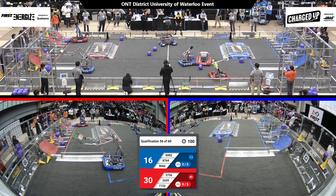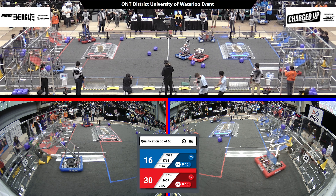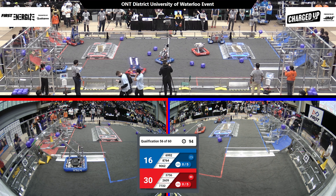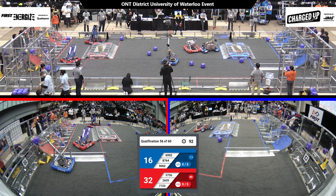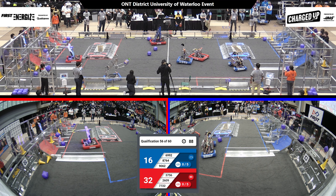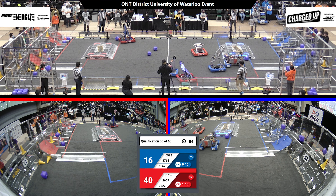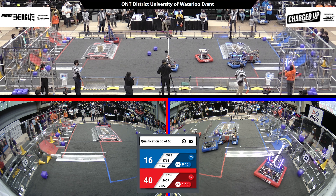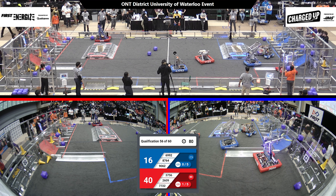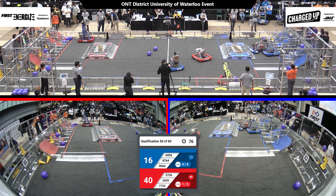8764 on the blue alliance side lining up with their human player, trying to grab a cube and get those scores up. 9062 — you see them launch a cube into their community. Their intake, touch and go, trying to grab a cube, and they're working on it. 7722 from the red alliance side playing a little bit of defense, hugging that area between the center line and the blue charging station.